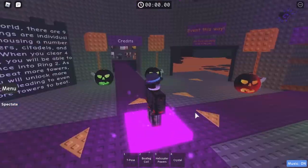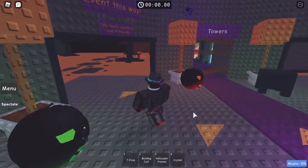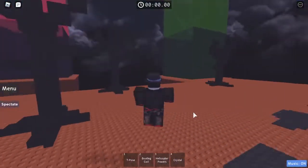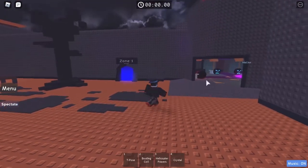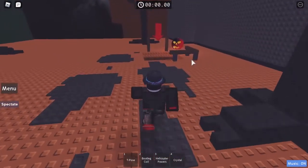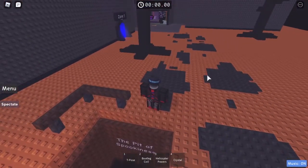I just spawned in and it looks like it's very cool. It's a really good new map update — it's all spooky and they've got pumpkins and certain things are blocked off. What's this? The Pit of Spookiness.